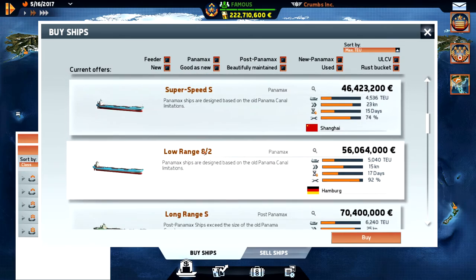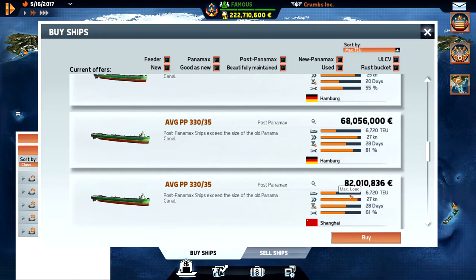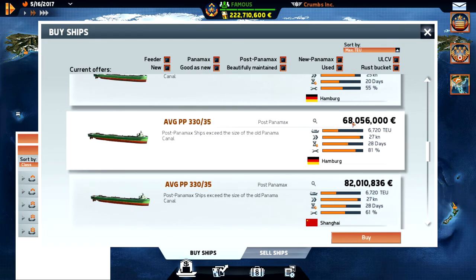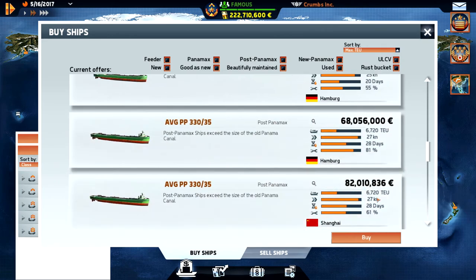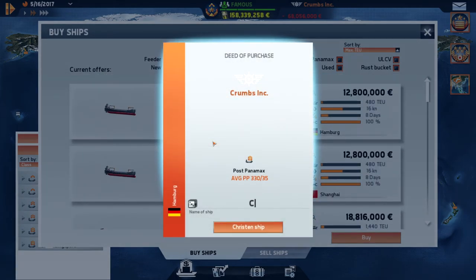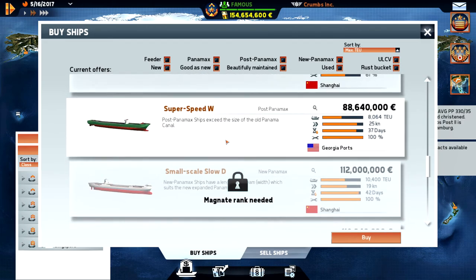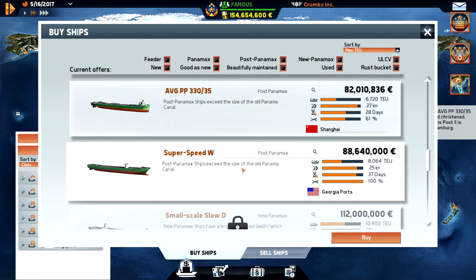I've been looking at two ships: this one costs 82 million with a condition of 61%, and this one costs only 68 million with a condition of 81%. I'm not sure if there's an error there, but I'm going to buy this one. This is Krumps Post 2, and we also have a super-speed post ship as well.